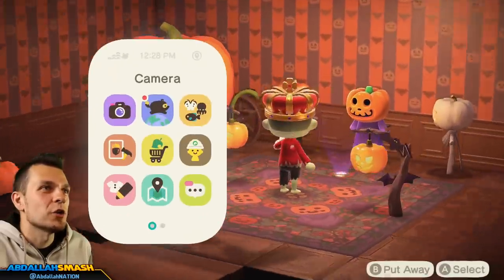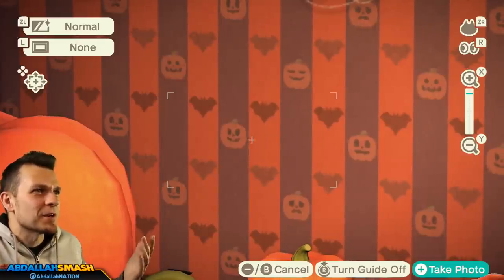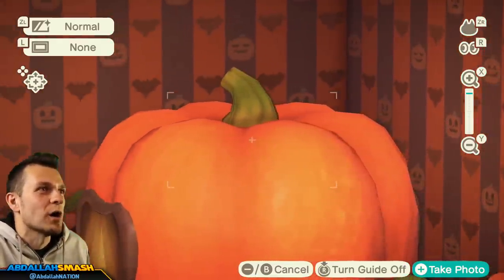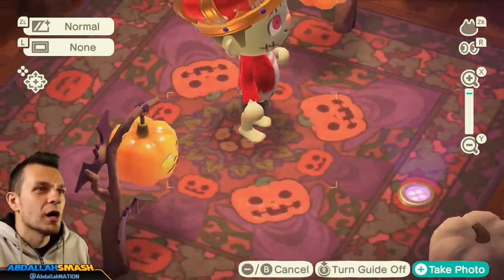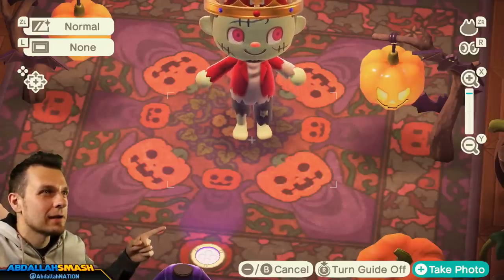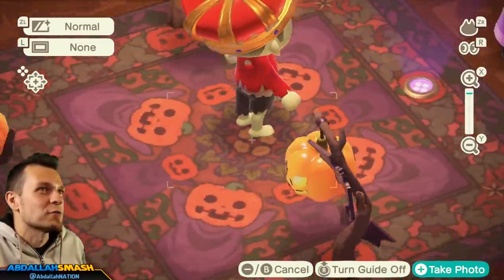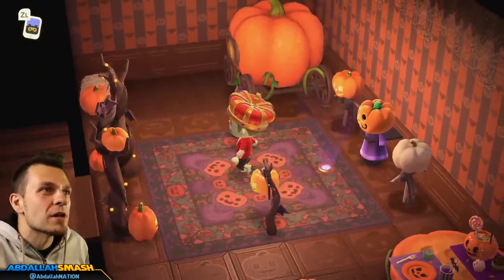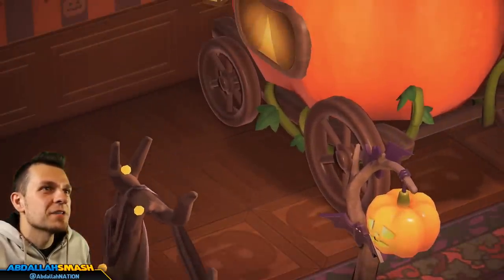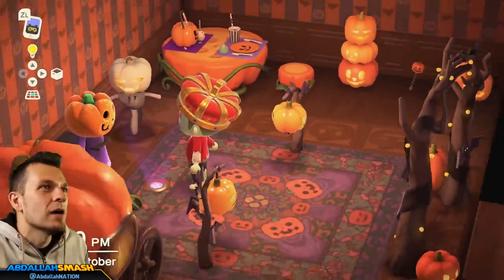One of the things I wanted to show is the wallpaper — you've got all the different faces: the happy one, the mischievous one, the sad one, the sleepy one — along with some bats and interesting striped walls. The rug has a lot of jack-o-lantern designs on it, and it even seems like there's a baby jack in there. The flooring is more of a wooden plank or wooden tile style with different pumpkin faces around the bottom — not super spooky, more wooden if anything.